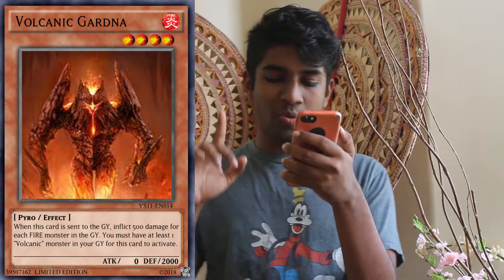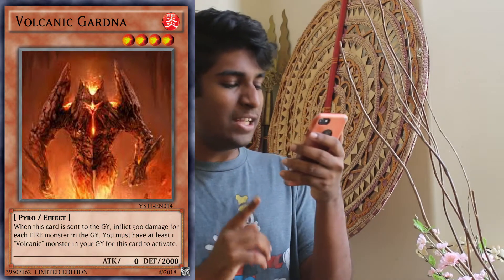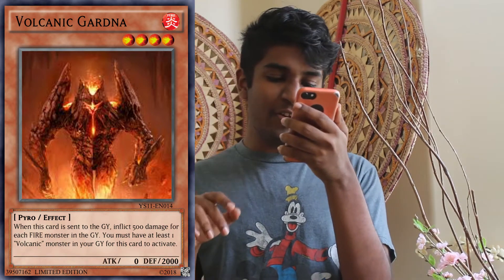Just to make their way up and be a little bit more relevant. The first card I have is Volcanic Gardener. It's a pyro monster with 0 attack and 2,000 defense. Its effect reads: when this card is sent to the graveyard, it inflicts 500 damage for each fire monster in the graveyard. You must have at least one Volcanic monster in your graveyard for this card to activate. It's straightforward burn damage, and it also gives you some safety with setting and passing — you can still deal damage even in a defensive play.